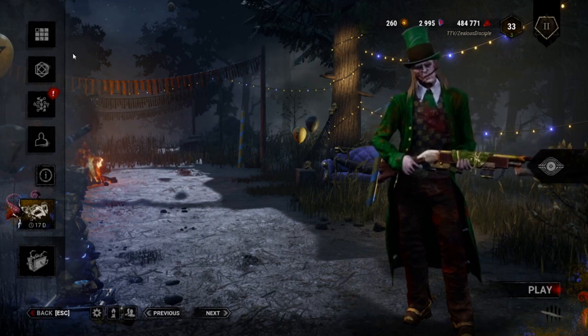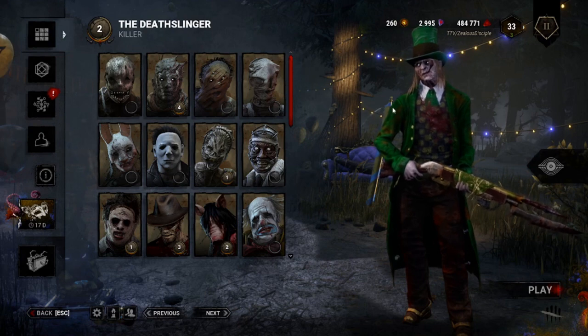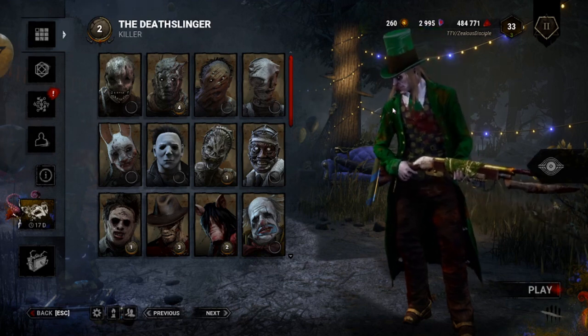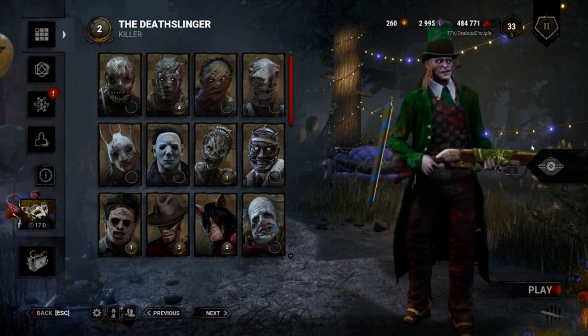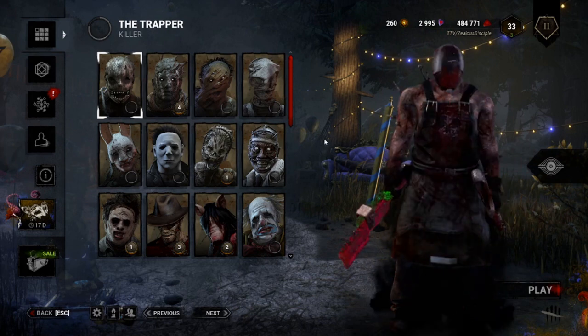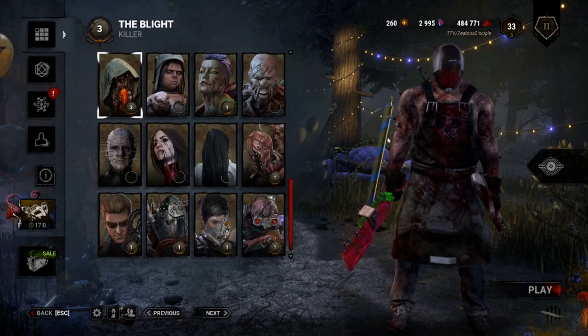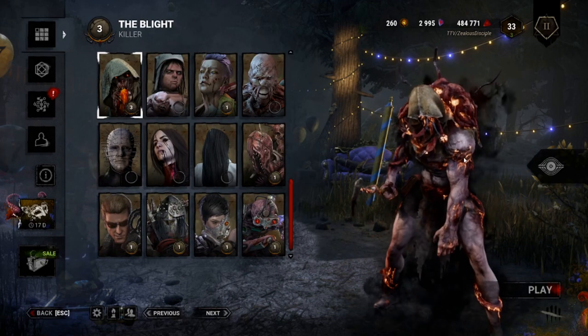First up, pick your poison. Unlike survivors, the killer you pick will have a significant effect over your game plan throughout the entire game. A Trapper, for example, will be ten times different from playing someone like Blight. The experience will be ten times different.